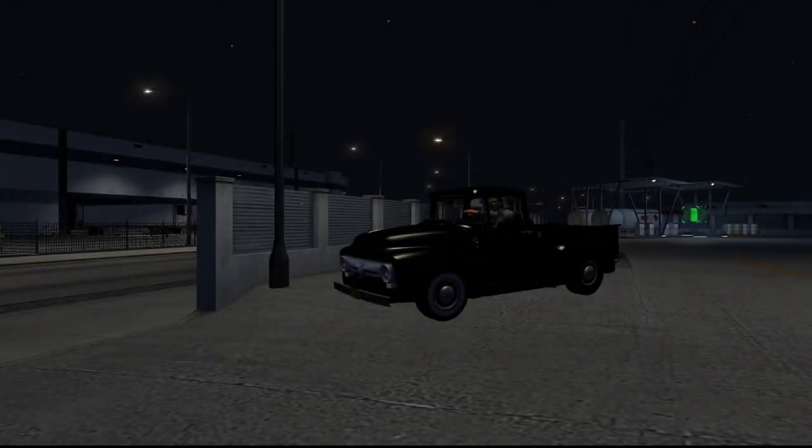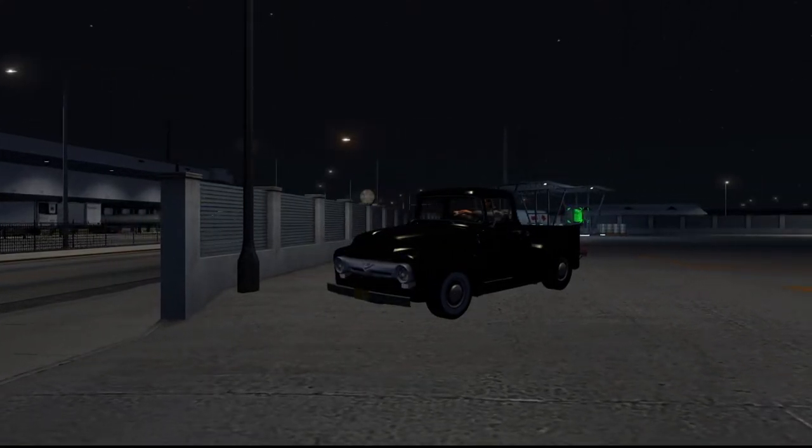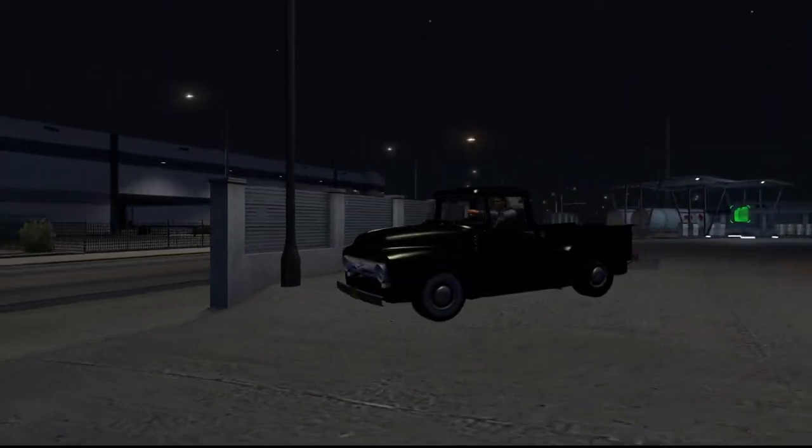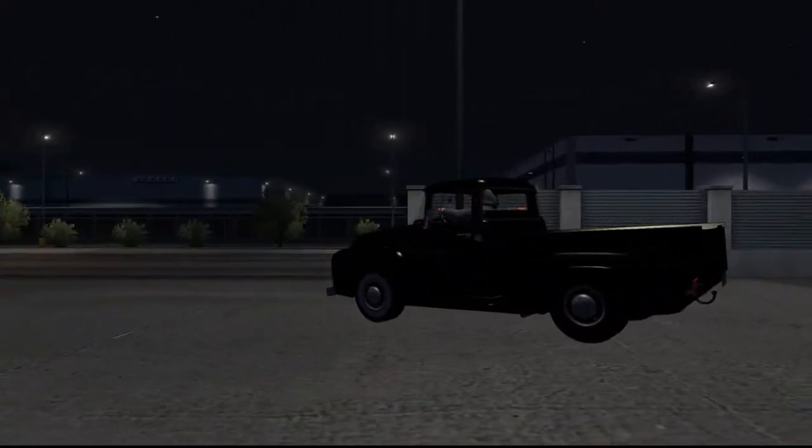What is going on guys, welcome back to another episode of American Truck Simulator Road Trip series. Today we're going to be looking at this 1956 Ford F100 series truck. I gotta say I'm a sucker for all these old-style trucks, the square bodies and everything, and this truck actually does look pretty fantastic.